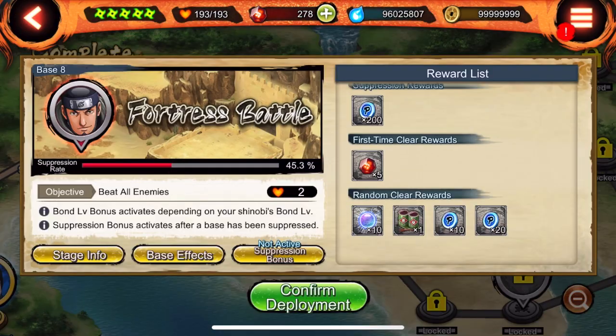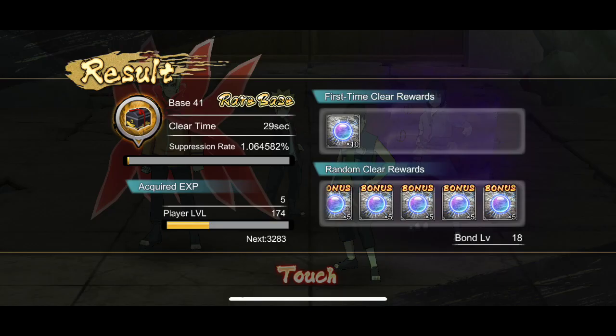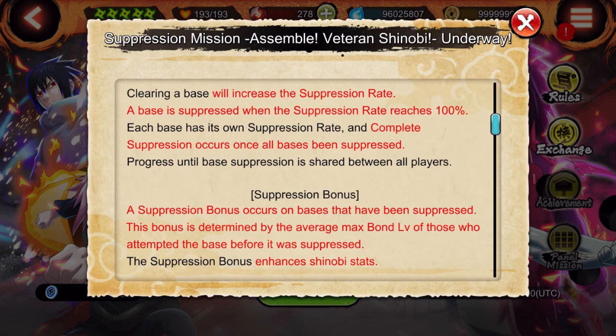You will also get rare bases here and there. When you get a notification that there is a rare base, make sure you hop in there because in rare bases you will get higher drop rates of the ninja tools and all that good stuff, plus these new medals which you can exchange in the shop.